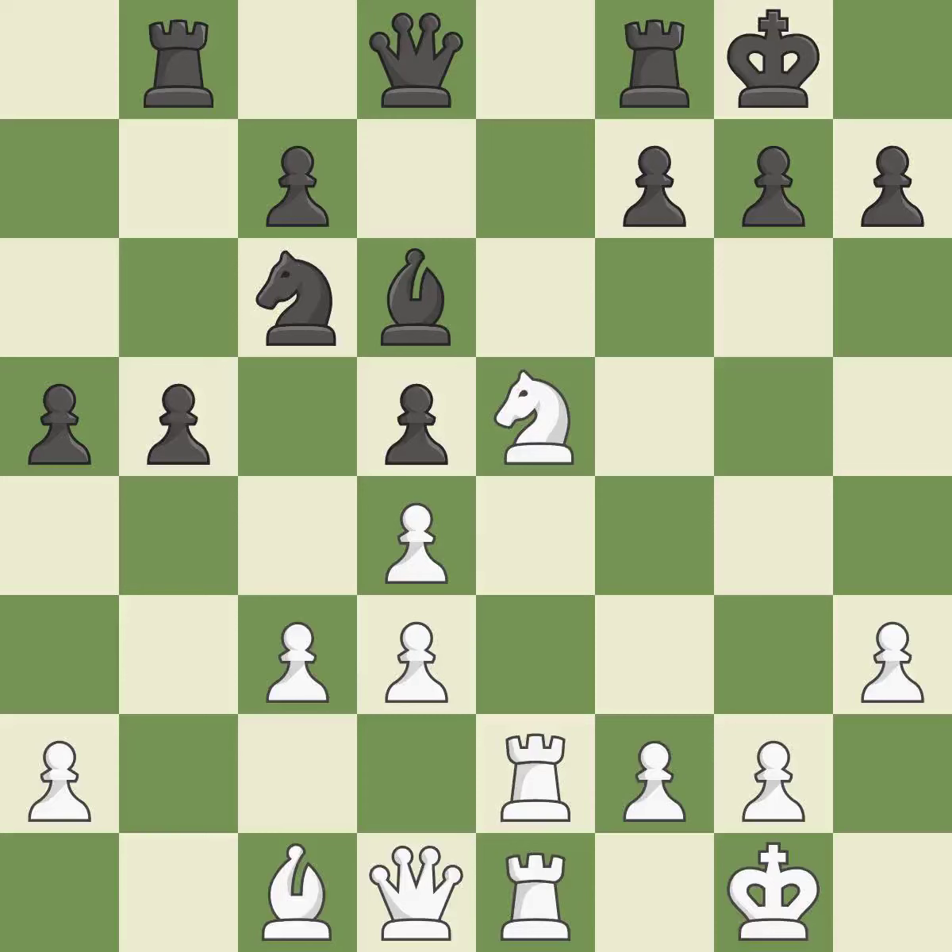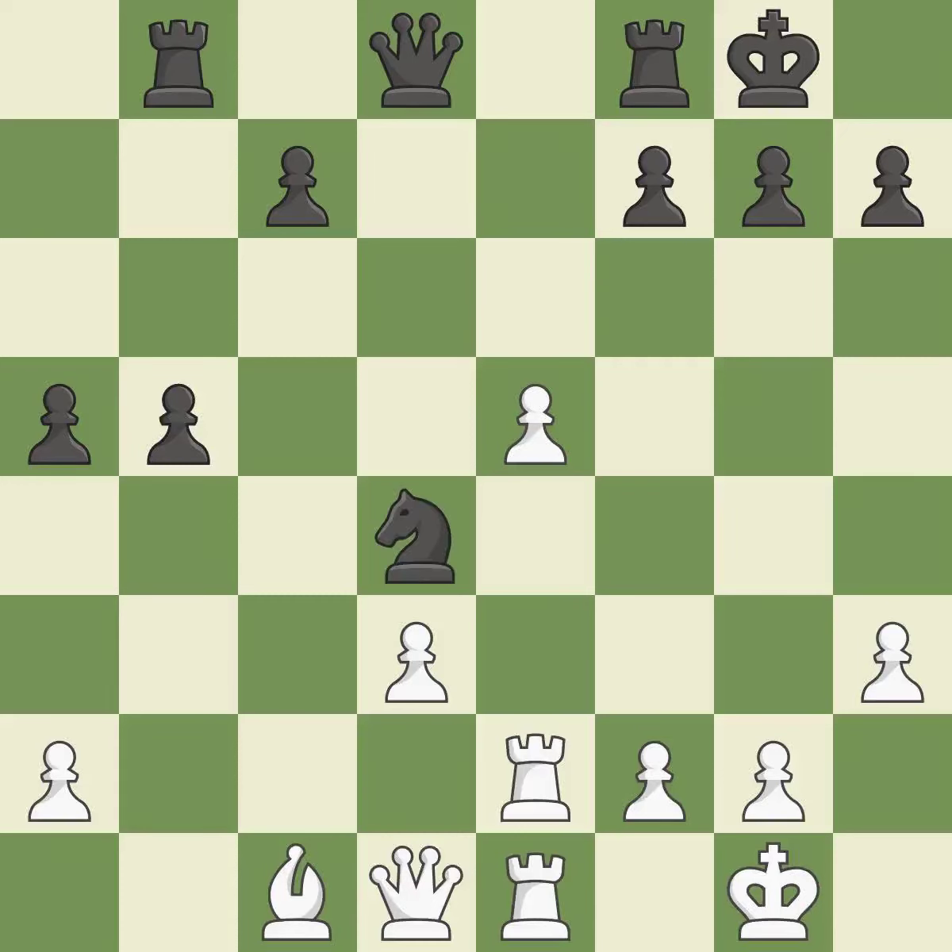This offers to exchange pieces of equal value — it is excellent. This exchange is fair. Backs off — it is ideal. Very precise. This keeps the material balance in check with good commerce. Recaptures — it is ideal. The rook is now in a safe position.